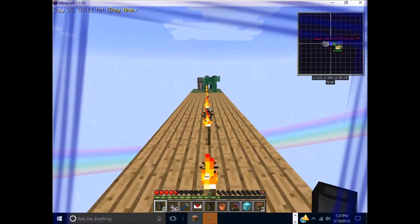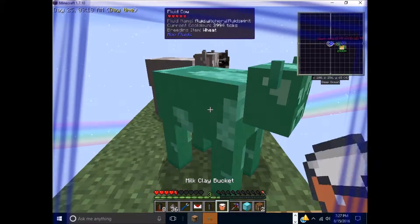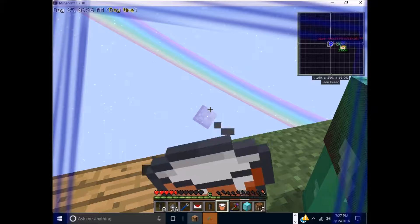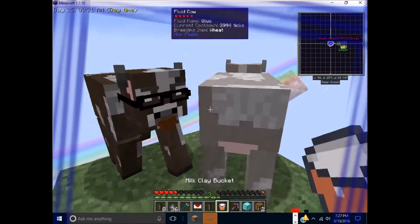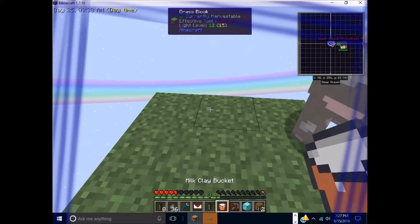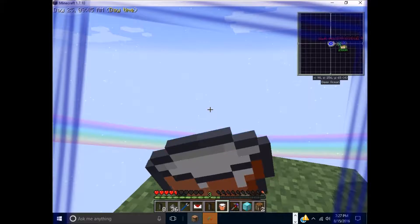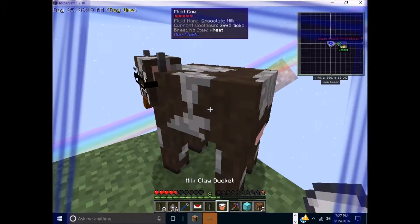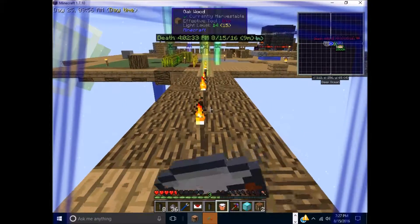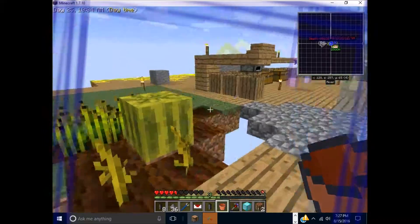We have cows — there's one, two, three. I got a bucket right here. Oh, it's just milk. Yay, milk! It's just giving me milk. There's a chocolate milk cow. One of them walked off the edge. That's good to know that we have milk, because you need milk for cakes.